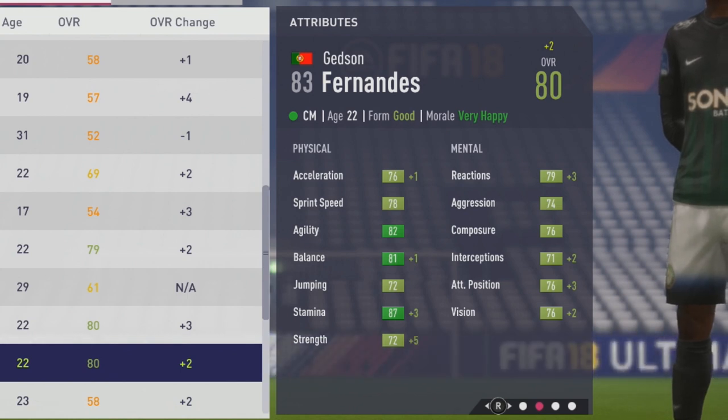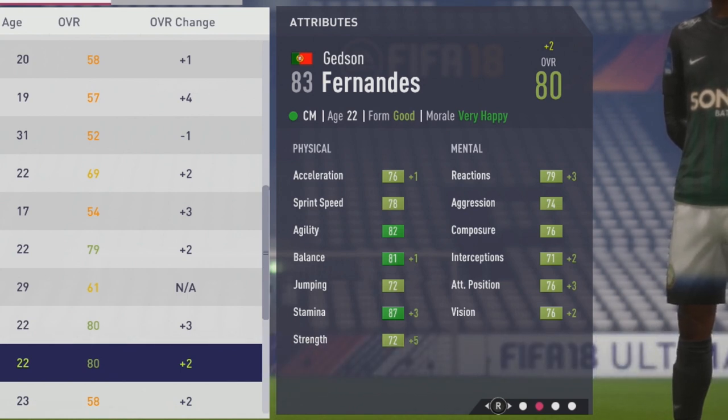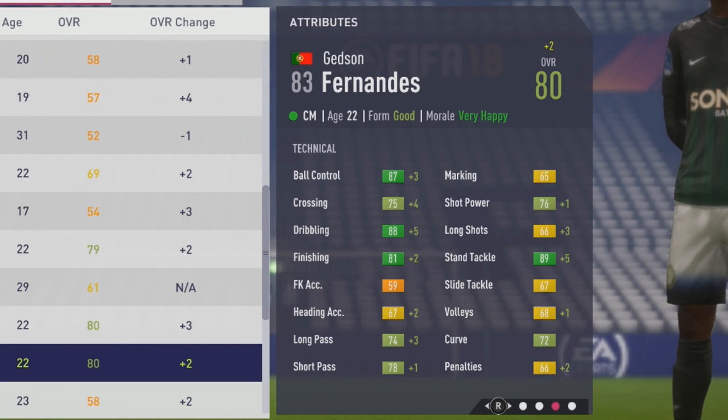Up to 80 overall at age 22: stamina up by three and a big plus five to strength, up to 72. Very solid — he's six foot, good frame, and very well rounded physically, mentally, and technically. Up to 87 ball control and 88 dribbling.